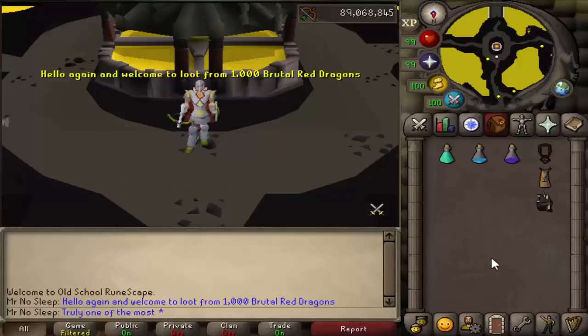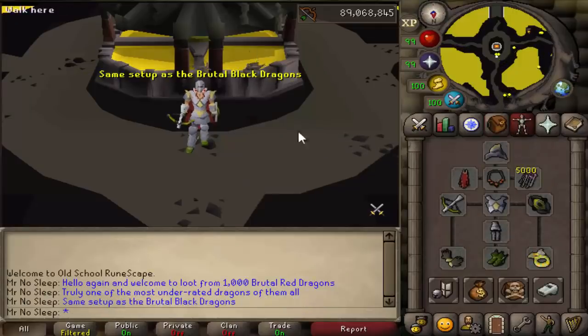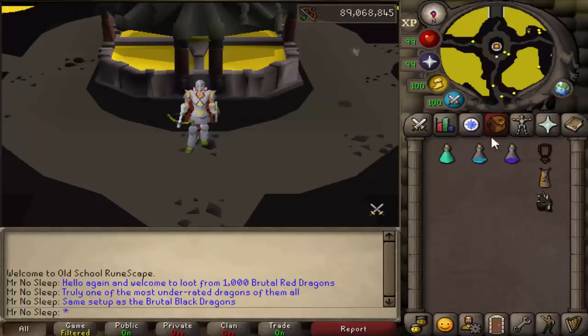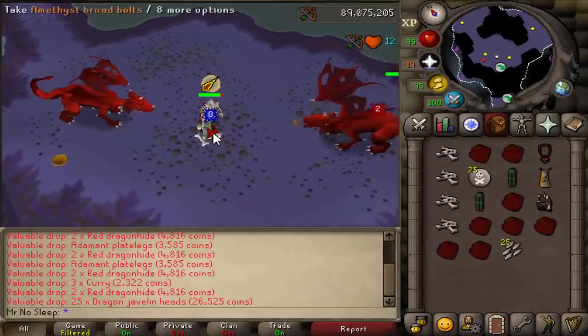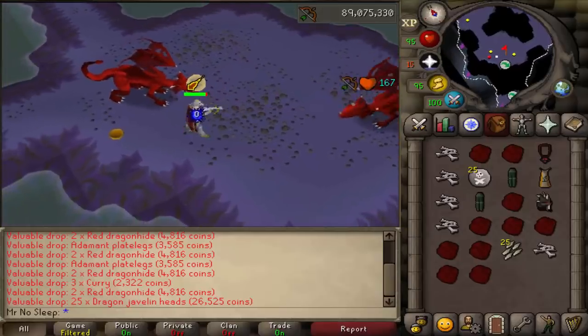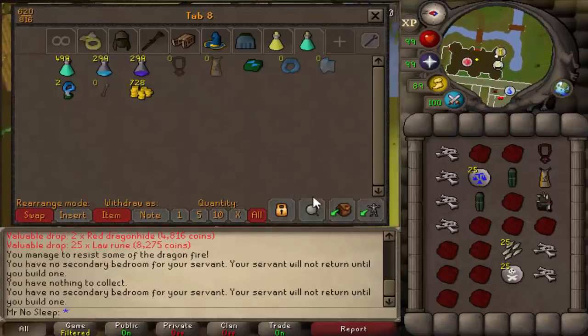Hey, what is going on guys, it is MrNoSleep here from OldSchoolRuneScape, welcome to a brand new video. Today we have loot from 1000 Brutal Red Dragons. The reason I wanted to do this video was mainly to compare the drops from the 1000 Brutal Black Dragon video to really see if Brutal Red Dragons are ever worth unlocking as a slayer task, which you can do for 50 points with Duradel or Nieve, and also just to see if they're worth it over killing Brutal Black Dragons.